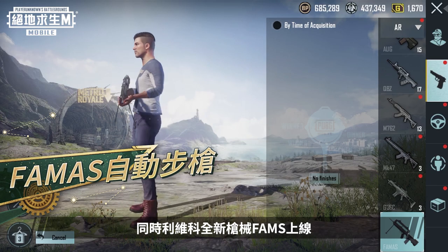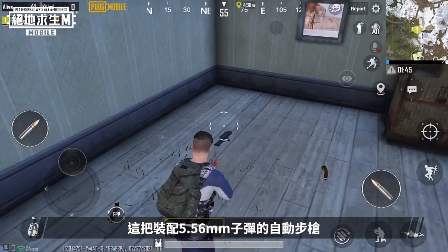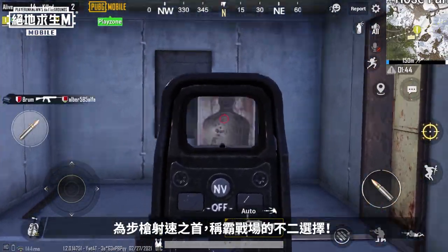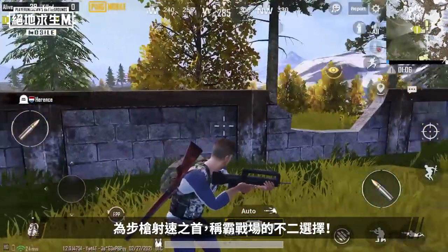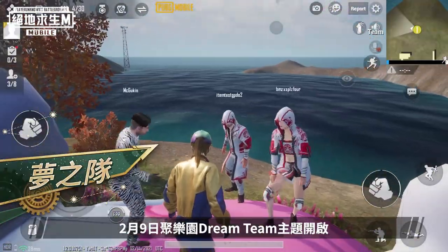The new FAMAS firearm will also be released in Livik. This is an assault rifle that uses 5.56mm ammo. It has the fastest rate of fire among all rifles and is the weapon of choice for dominating on the battlefield.